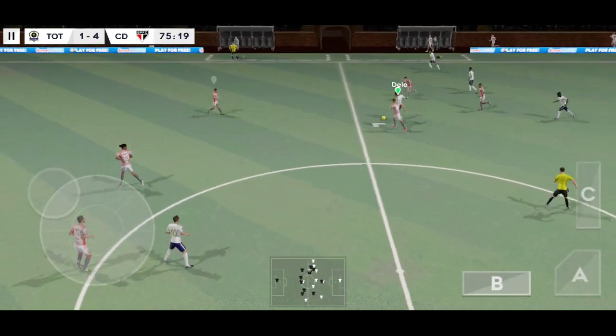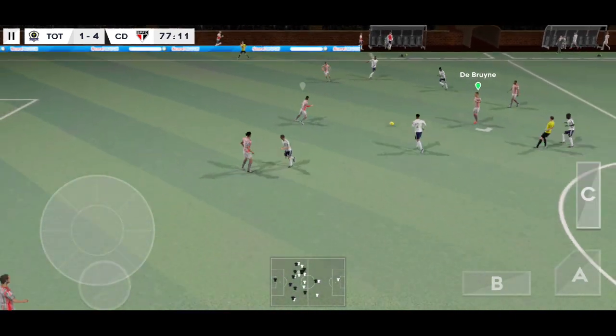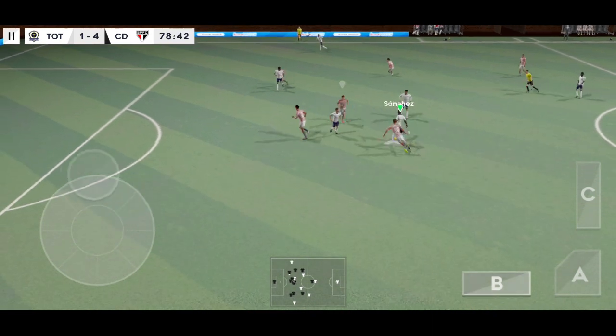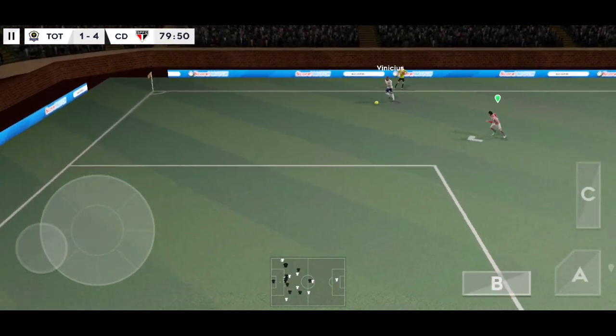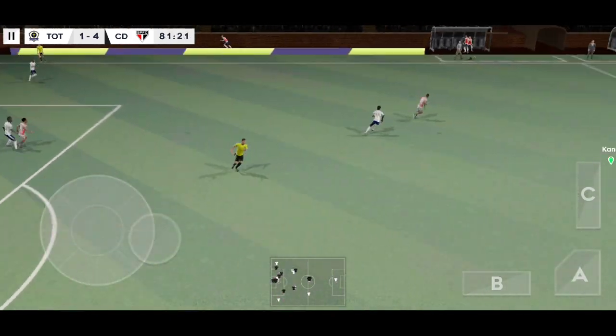Finds his teammate — confident pass. This player is taking on the opposition, playing the ball down the flanks; they've taken it down the wing and gets it to safety.